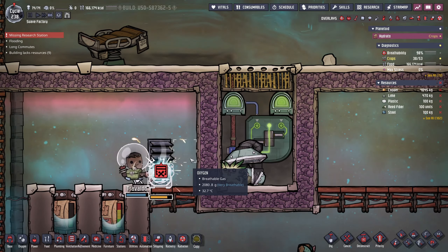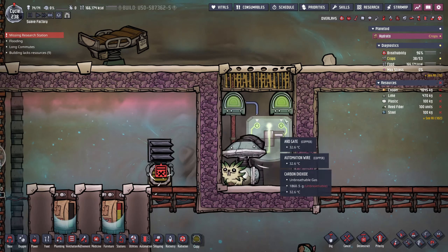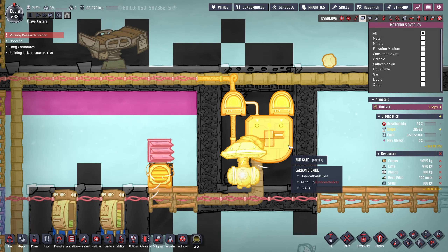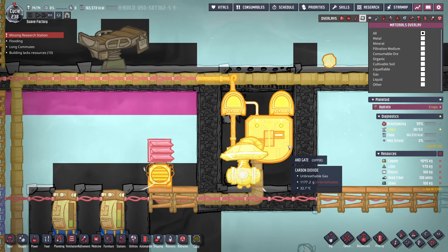Now that's sorted out. When there's only two gases in the base — oxygen and carbon dioxide — carbon dioxide will always sink to the lowest part available, so my little pit. Once the pit is full and both sensors are covered in carbon dioxide then it will pump out that CO2.